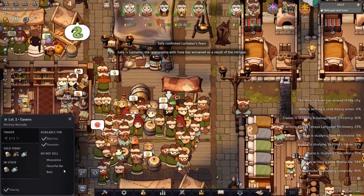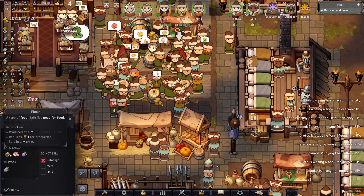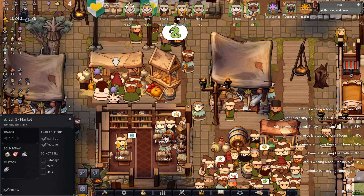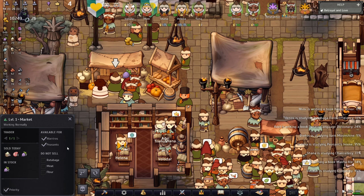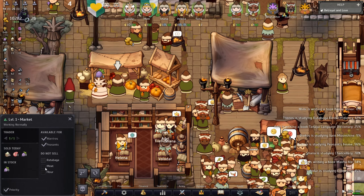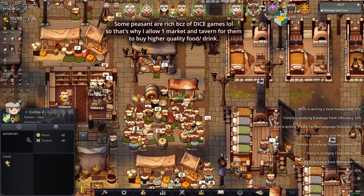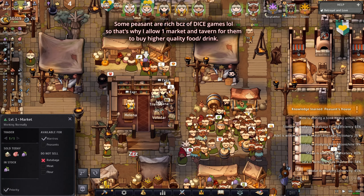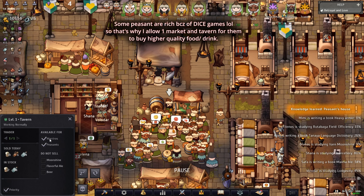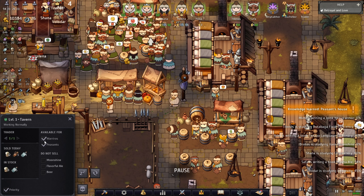See, I removed the peasant access over here because I want to ensure my warriors get the flour. This market is for warriors and peasants. You can remove the warrior too if you want, but then I'd have to remove the flour. That's the reason I put flour, meat, and rutabaga over here — I want everybody to have access. Make sure you have two markets: one for warriors only, one for warriors and peasants. Same thing with a tavern — one for warriors and peasants for everything, and another for everyone.